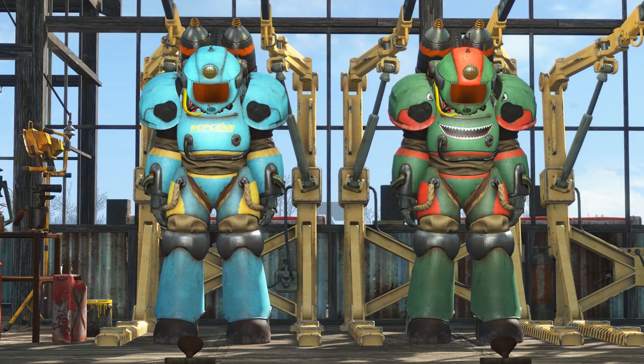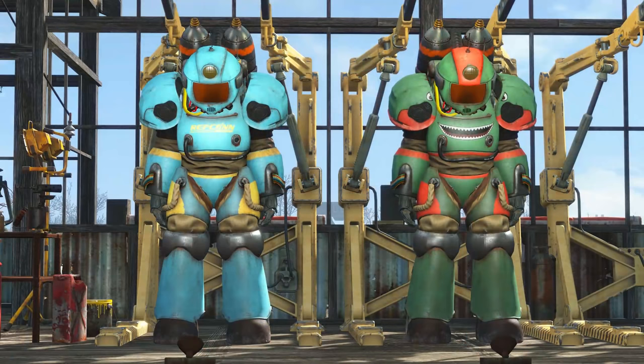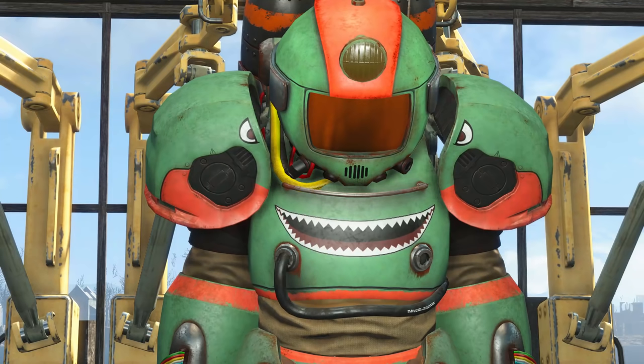Fans of Fallout New Vegas recognize Repcon as the rocket building company found in the Mojave Wasteland — the company that was acquired by Robco Industries during a hostile takeover. Seeing as how Repcon was involved in spaceflight, possibly even working with ArcJet Systems, it makes sense that they'd have their own paint scheme. It's a beautiful teal and yellow scheme. The suit is also compatible with all Hot Rod themes, including the shark theme, which increases agility. The Shark Hot Rod paint scheme is pea green with orange accents, and I love the placement of the shark eyes on the shoulders. Hot Rod Flames increases agility when all pieces are painted, as does Hot Rod Pink.